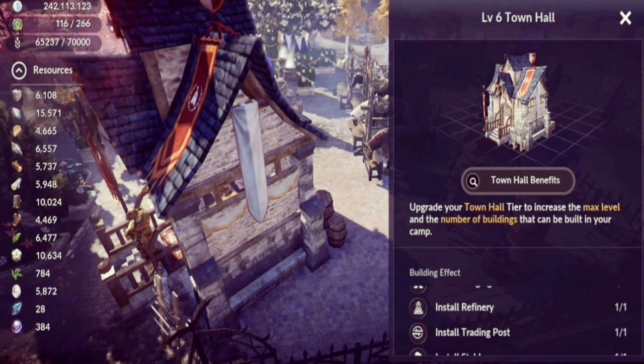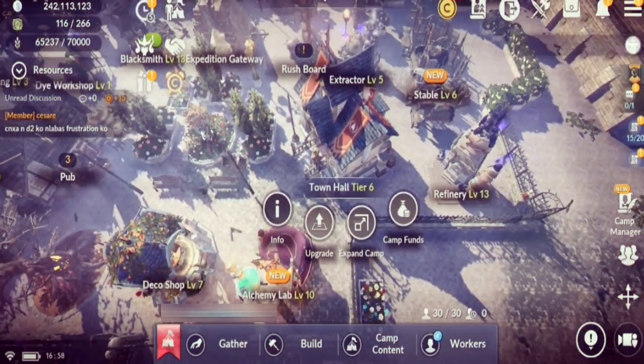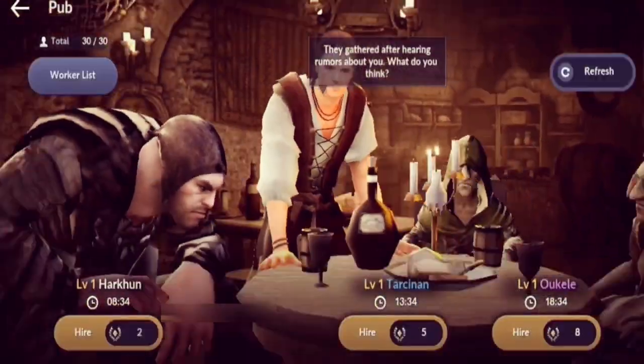Also, this is where you can expand your camp, because your camp won't start big. This here is a tier 6 camp with max expansion, so your camp won't be as big as this at first. That's pretty much it for the Town Hall.